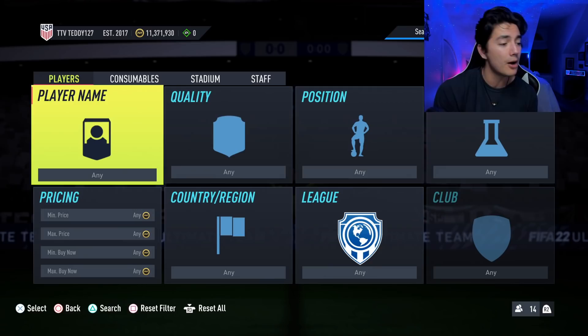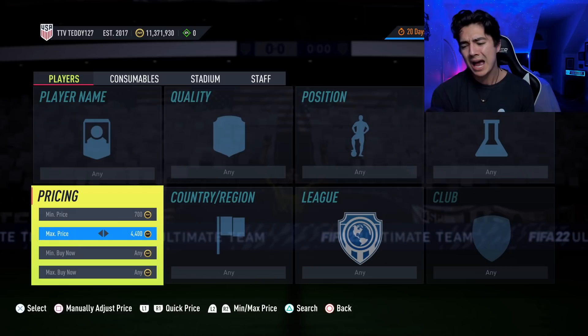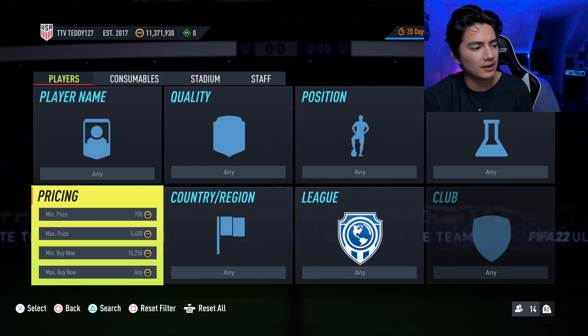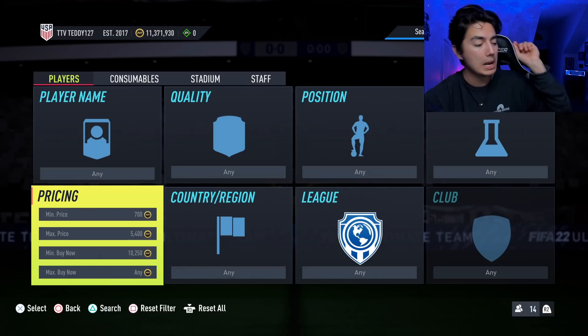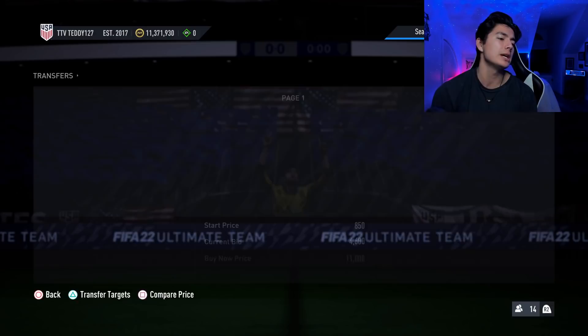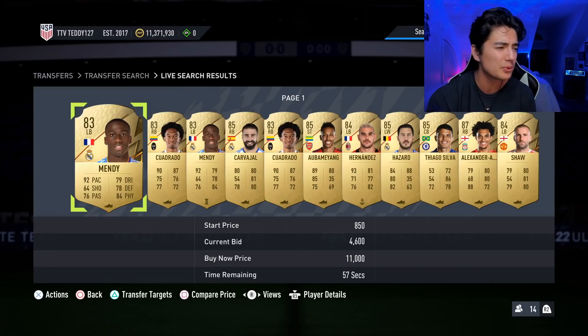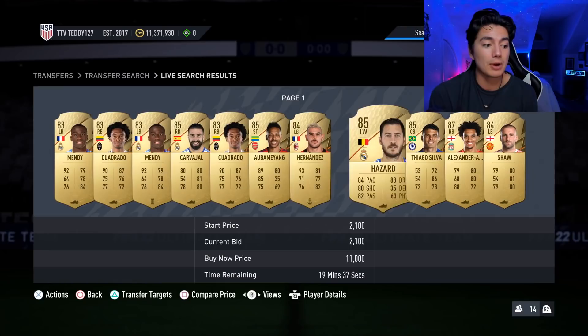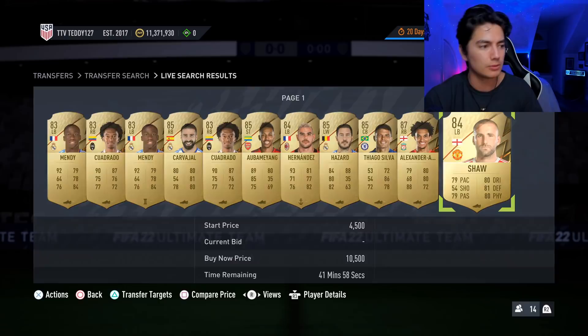You might even be able to win them at their min price because Friday with all the packs is crazy. Before we go into high budget, I want to talk about the fodder filter — my favorite filter. I need to do an updated video solely on this. Here's how it works: min price 700, max price 5,400, min buy now 10,250 coins, quality gold rare. What you're going to see is a bunch of fodder — mainly 83s, sometimes with usable cards like Mendy, Cuadrado, or Kimpembe.